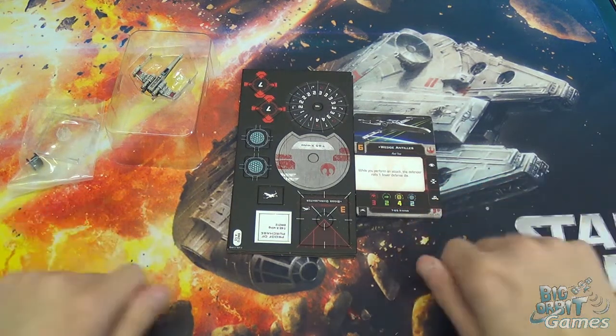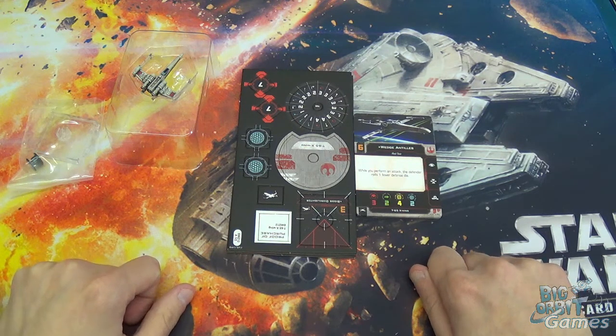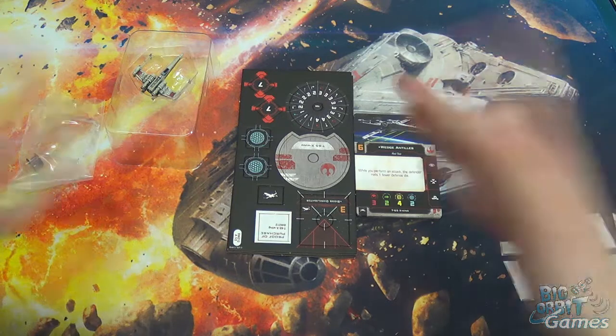Remember you can buy and sell any of the components you've seen in this video on our website, bigorbitcards.co.uk. Stay tuned for more X-Wing 2.0 videos — we'll be doing the entire range. Thank you for watching, and we'll see you again next time. Bye bye.